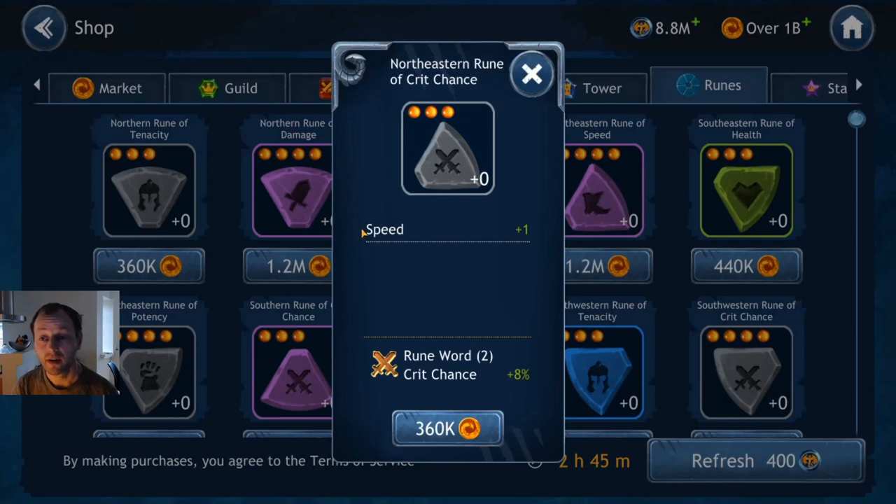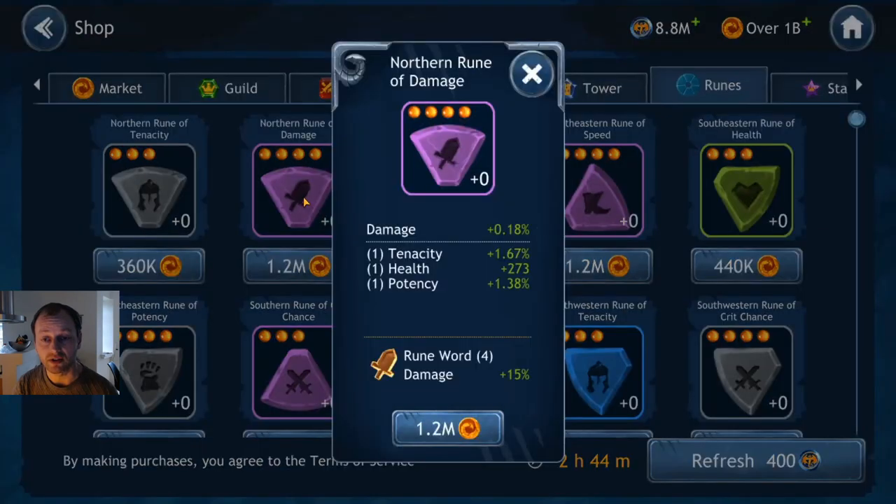Generally don't buy grey runes, but the exception might be this one because it's a damage-dealing rune and it will get 23 speed for only 360k gold. Even though you don't know what the other stats are going to be, you know the primary is a crit chance based rune and you know you're going to get 23 speed. So if you need this particular rune for one of your characters, it might be a good buy. I just bought that one.